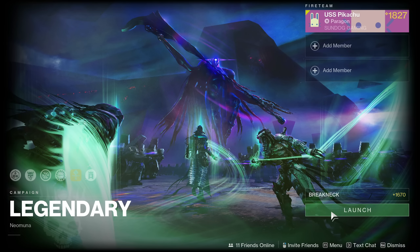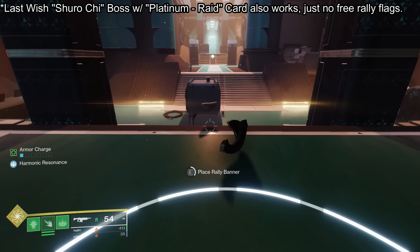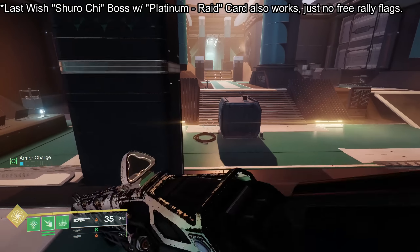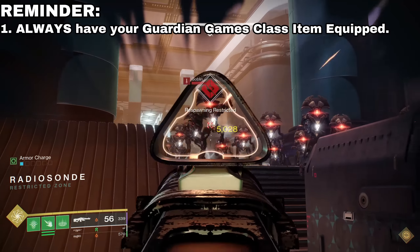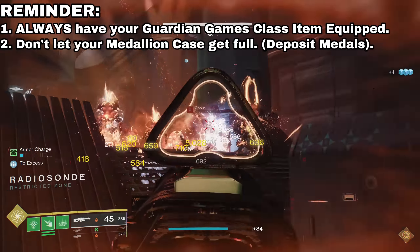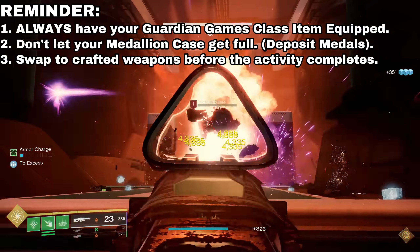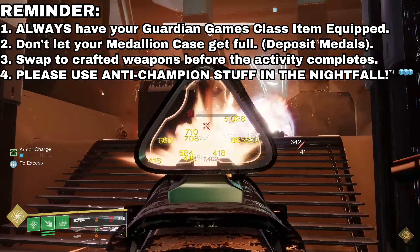Just grab the Lightfall contender card, boot up that mission on Legendary, get to the room with the first free rally flag, defeat all low-tier adds, and die to the Wyvern so you don't complete the section — rinse and repeat. Regardless, make sure you have your Guardian Games class item equipped at all times, deposit your medals in the Tower before your medallion case gets full, swap to crafted weapons before the activity completes, and please have anti-champion capabilities in those activities that have champions.